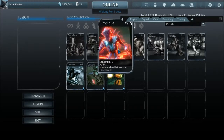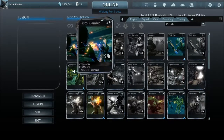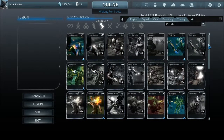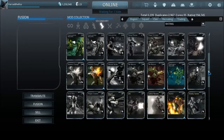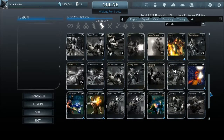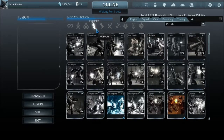The rarest mods are auras, which can only be obtained through special alerts. You can see different mods, and those small tiny bars indicate how many times you can upgrade a mod — that's where fusion cores come in handy, along with duplicates. The number beside certain mods is how many duplicate copies of that mod you have. Mods have different rarities.